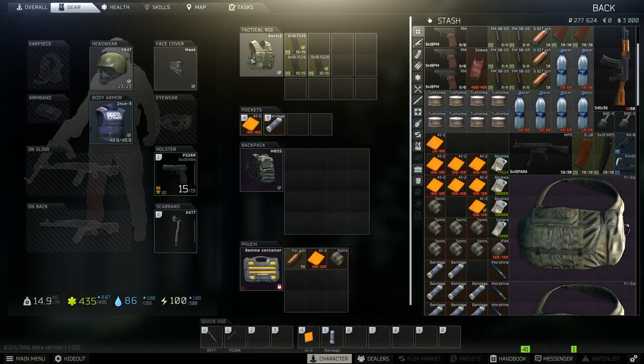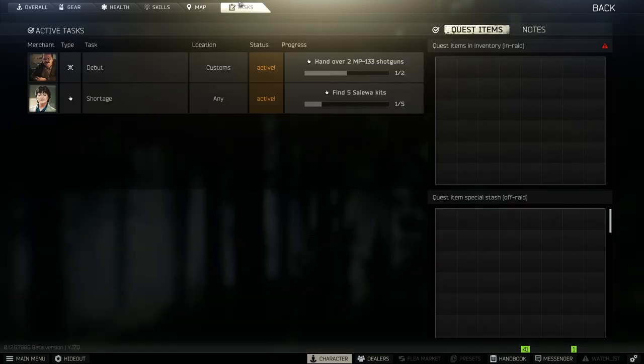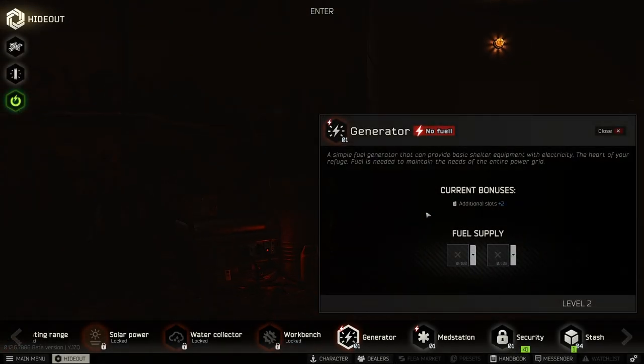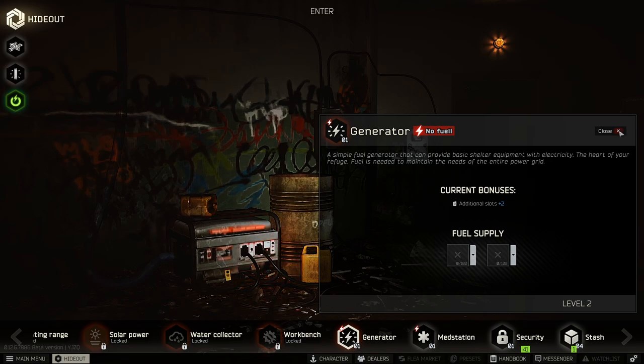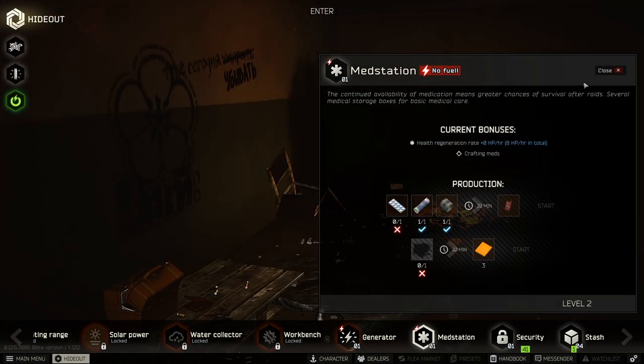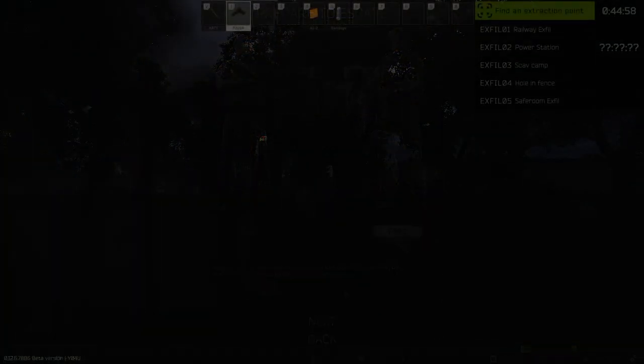Since we've completed the Debut quest kills and got one shotgun, I'm going to head to Interchange next. I want to look for salewas and hideout upgrades. The med station will only work if we actually have fuel for the generator - you need either a 60 or 100 fuel container. We also need to buy a painkiller. I decided to do this Interchange raid at night time for the cover of darkness. You do have the selection of day or night, so choose whichever you're most comfortable with.